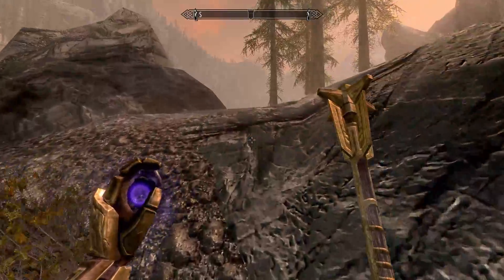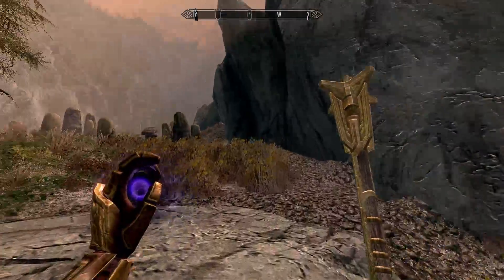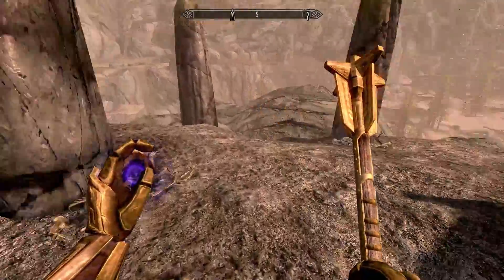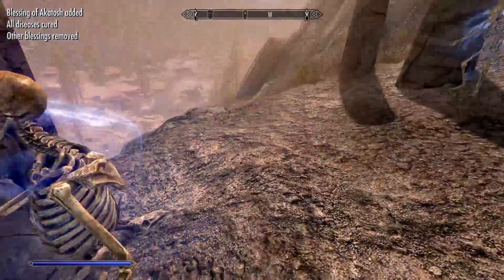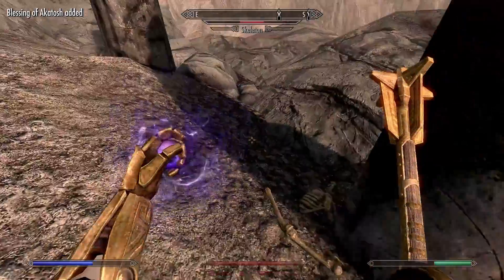Next thing we're heading to is that dragon icon on the map — let's go fight another dragon. But first, there's something here to check out. We find an Akatosh shrine — yeah, we'll take it.